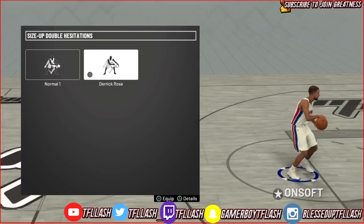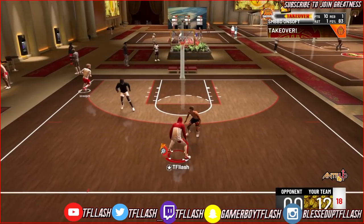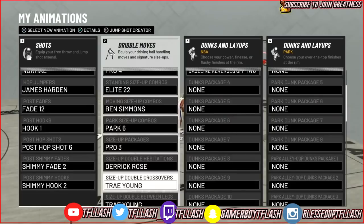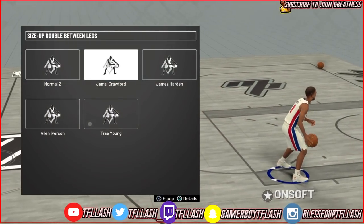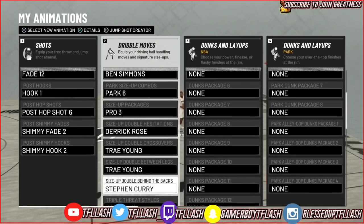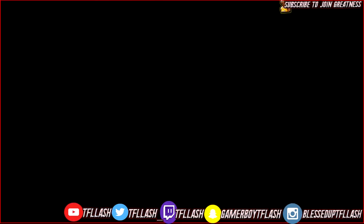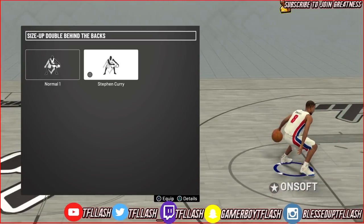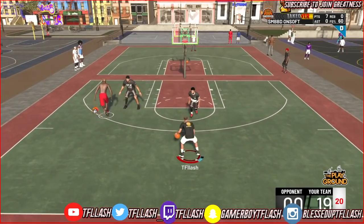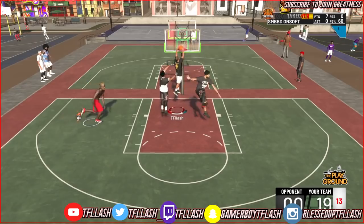For double hesitations, I use Derrick Rose — I like it and it appears to be the fastest to me personally. That's when you put the ball between your legs twice. For double between the legs combos, you want to use Trae Young. I use Trae Young because it's super fast when I'm comboing up — it gets the ball from hand to hand quickly. For the double behind the back, I use Stephen Curry. I've been using that since 2K17 because it gets me space and gets the defender off-balance.